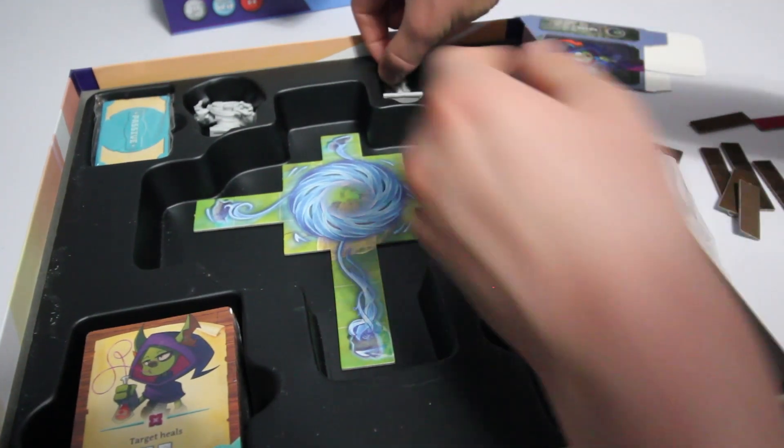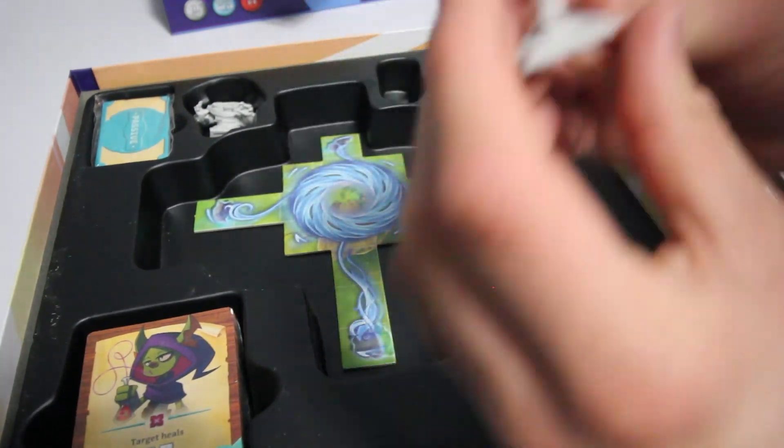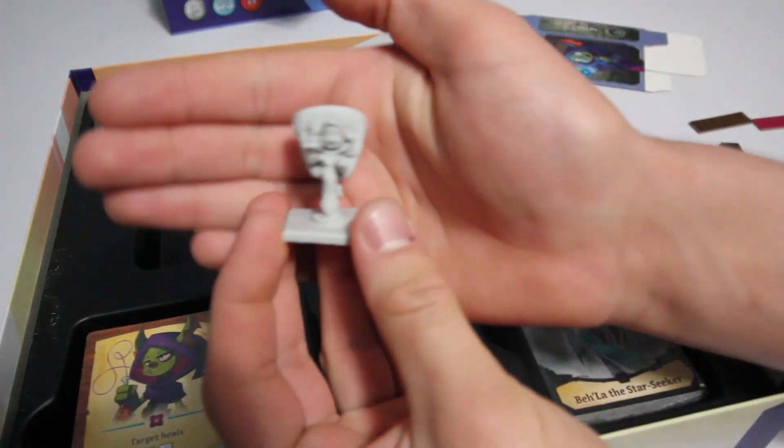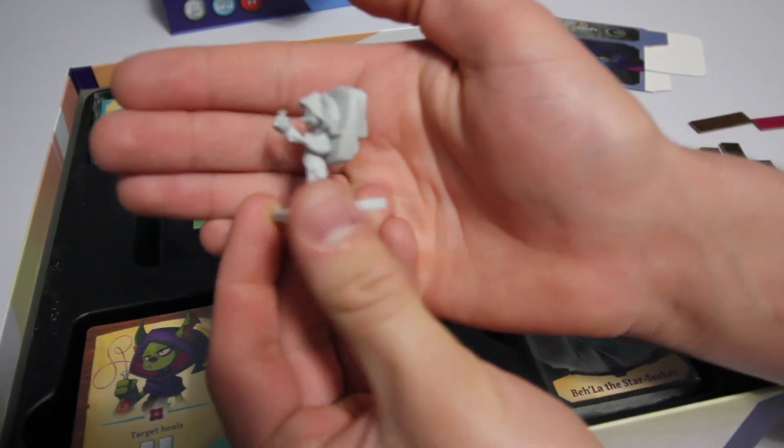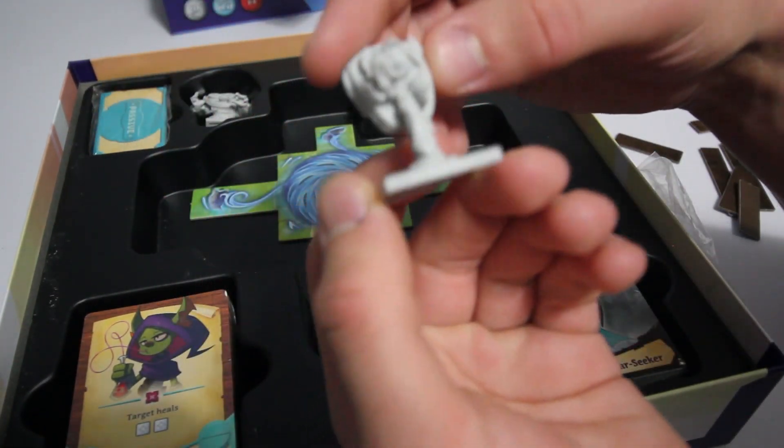We have our Lane mini — a little goblin alchemist here. Very cool. I like that quite a bit with his little potion and a massive backpack. That's pretty cool.